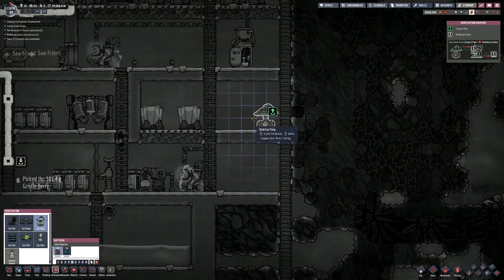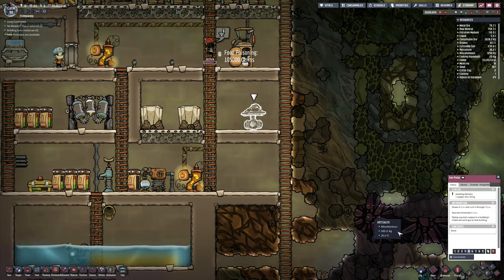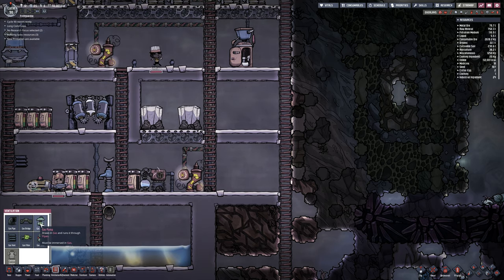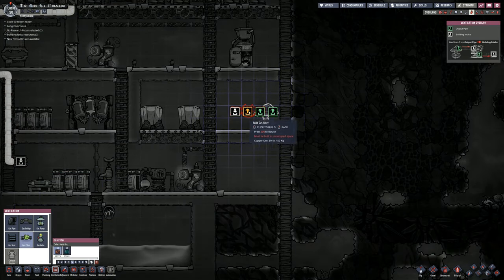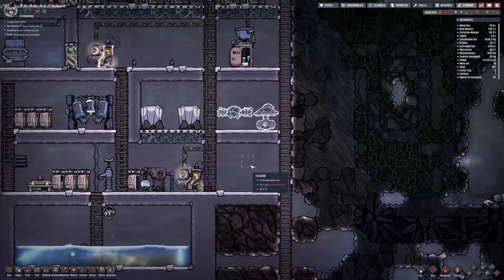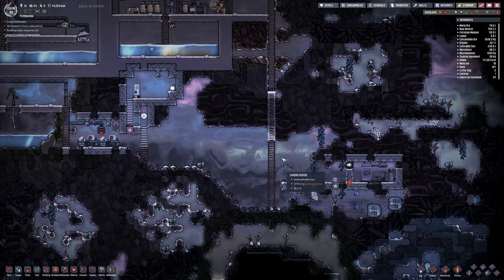Gas pump — I want to put one of those about there. Actually, no, I don't want to do that. Cancel that build. Ventilation — gas pump over here. I want to put that one there like that. And then I want to put a gas filter over here like this. Building intake is the white one. We want to go there like that, and we'll leave them there for a minute.